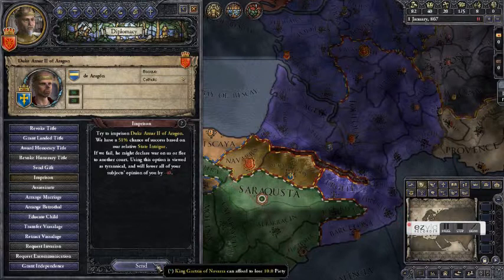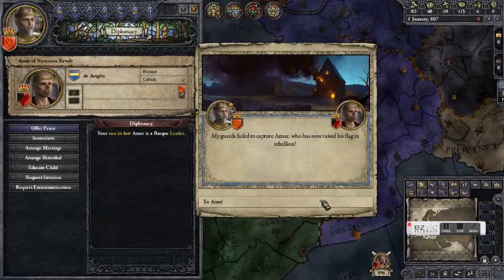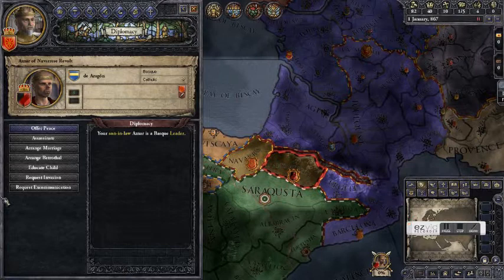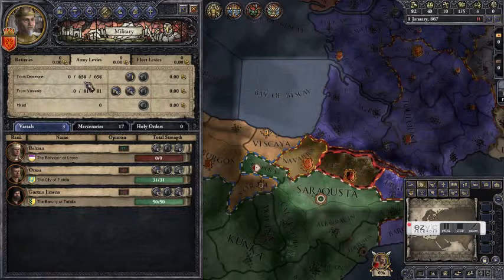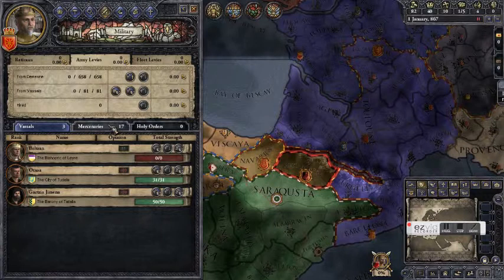We send the message and Anzar has escaped. He's raised his flag in rebellion and we are in serious trouble. At this point we're more or less screwed. Our armies, clicking on the military screen, are 658 and he has more than a thousand troops at his disposal. We have no chance of beating him — he outnumbers us two to one at least.